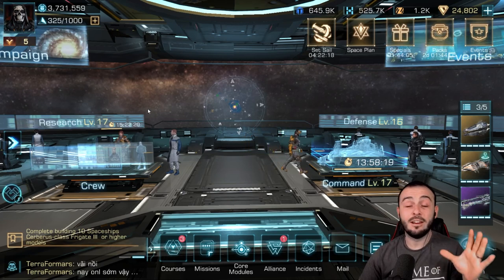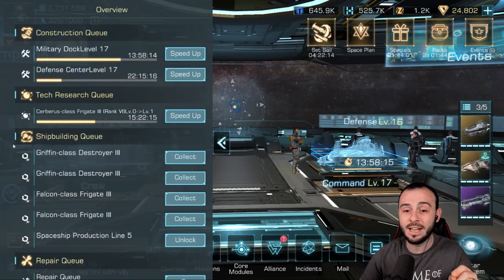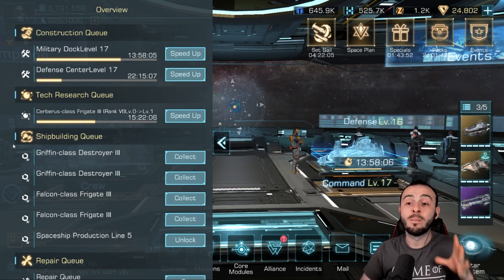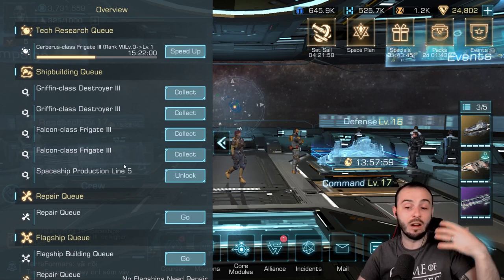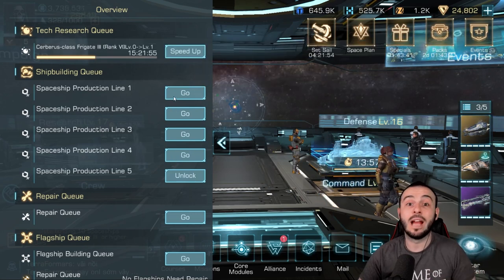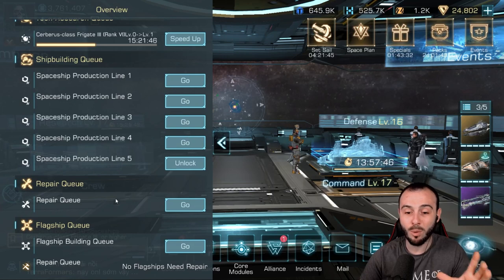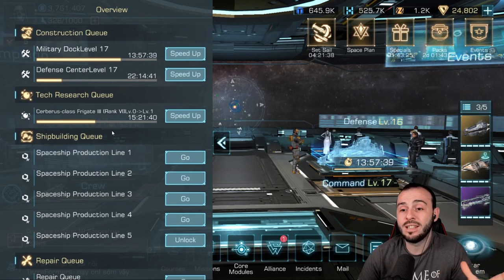We're going to start with the very first tip. It's pretty visible but still not a lot of people will click on it — it's the left arrow right here, which is going to show you everything that happens in your spaceport. It's the main thing I click on when logging in, because I want to see if I need to collect ships that are already built, build more, or repair anything. You can literally see everything that happens right here.